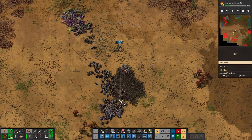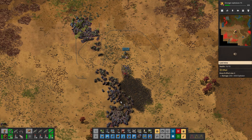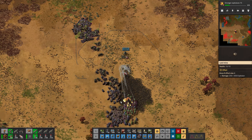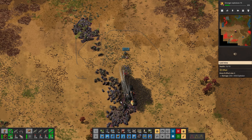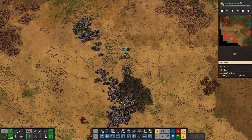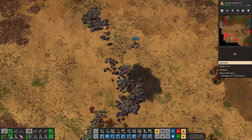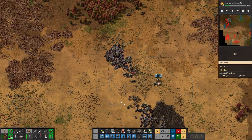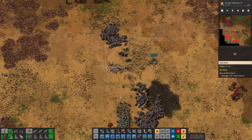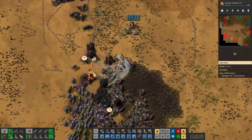Mines aren't going to do it at this level, but it's interesting. The spitters are getting through. They are effective defense, but in this scenario we're going to stop building them. Now what's happening — look at that! That's good — because we moved all of those mines.